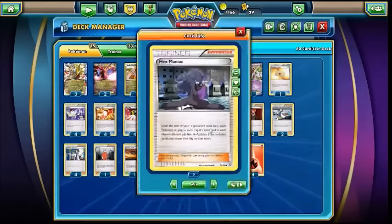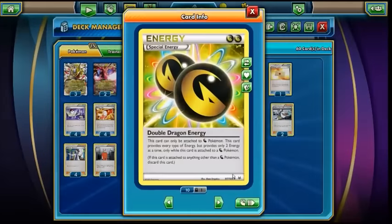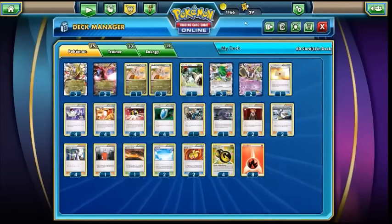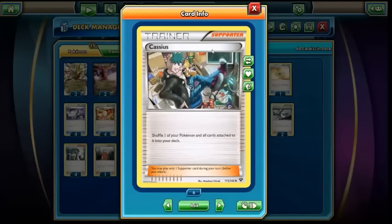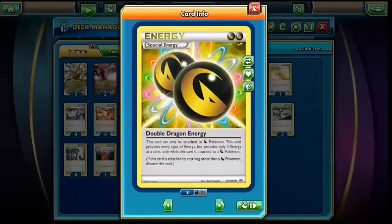On to the supporters: we have one Hex Maniac and one Cassius. Cassius is one of our forms of healing — also can be used as a switching card. You can shuffle your active back into the deck if you've perhaps taken a hit. We don't really want to use AZ, just because Double Dragons are so precious to us — getting rid of a Double Dragon is going to be really painful. Cassius puts the cards back into the deck rather than the hand, but by turn three or four we're going to have a relatively small deck anyway, so it doesn't matter much. We're ultimately saving ourselves the Double Dragons, which are pretty much the deck's lifeblood.